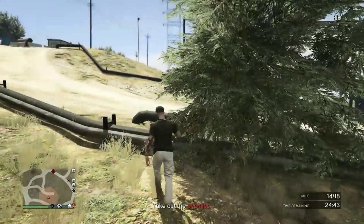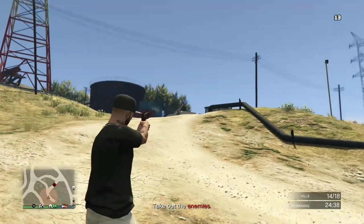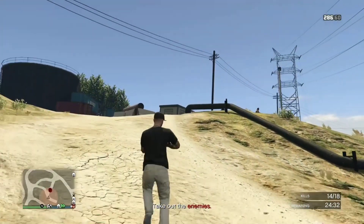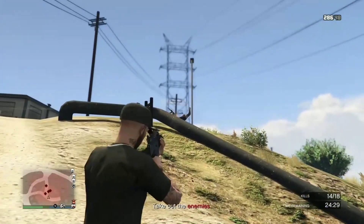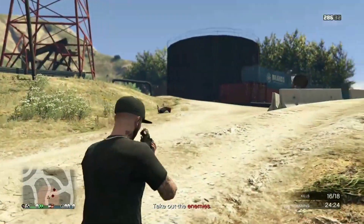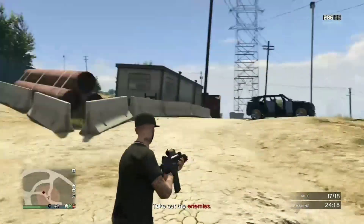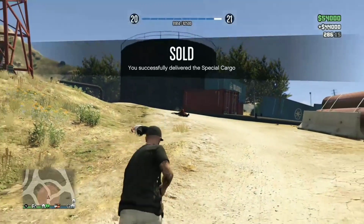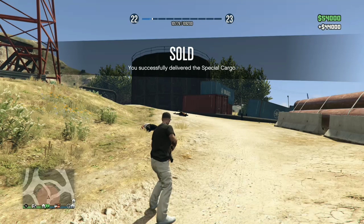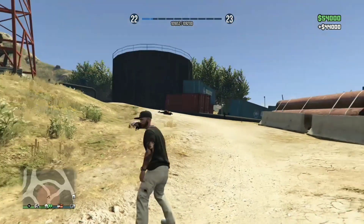I already handed in the crates so you won't see the RP for that part, but I have another clip covering it. Just take out these last enemies and then you're going to see the RP we get just from selling two crates. Deliver two crates, sell them — boom! Look at that guys, that is incredible. Just selling two crates — rinse and repeat.